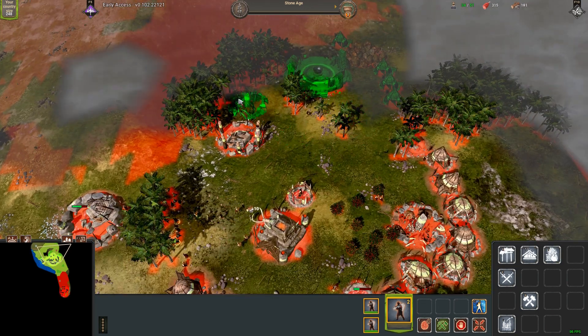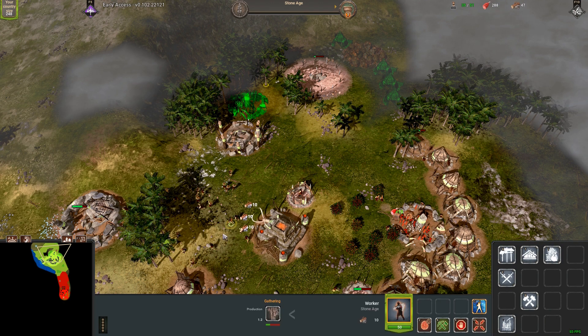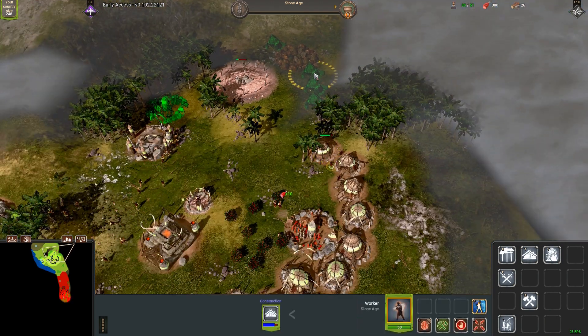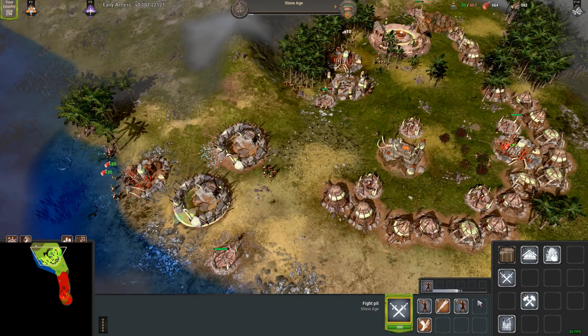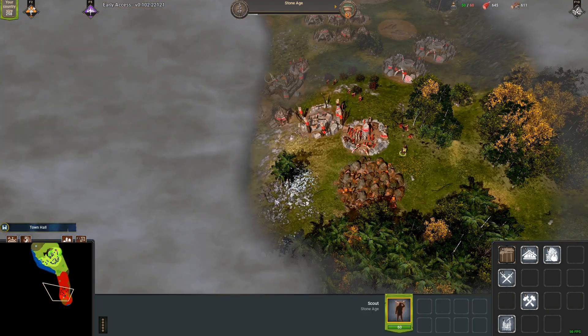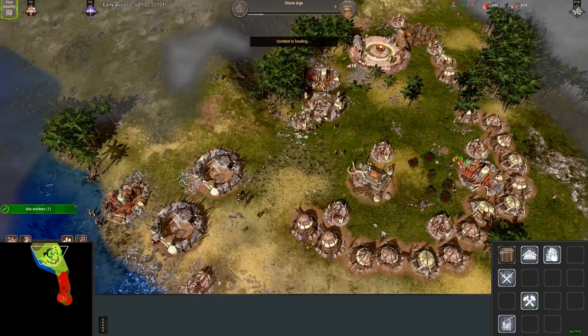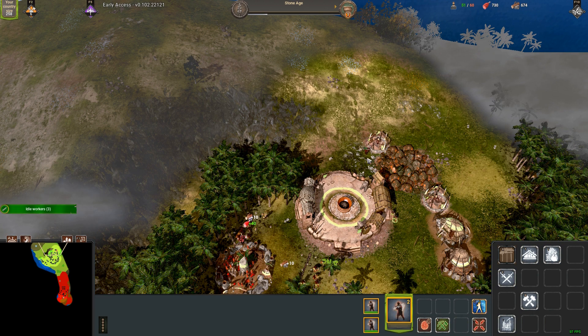Another issue I've been having in 1v1s recently is iron and copper. The copper here you see with my temple is the only copper on my side of the map, while my enemy has two. You can see that I've got no more workers being produced, and my slingers are now starting to come out. I've got 10 more population space, so I will have about 13 slingers once I've finished training.